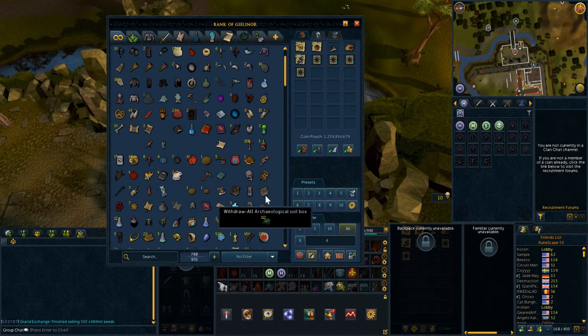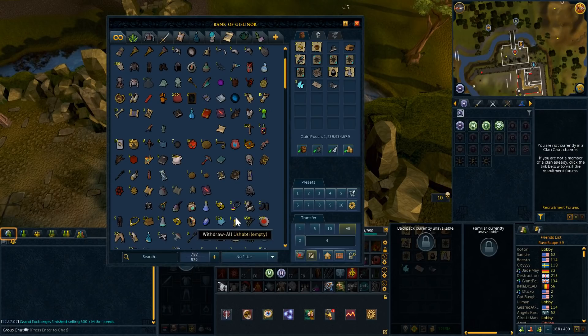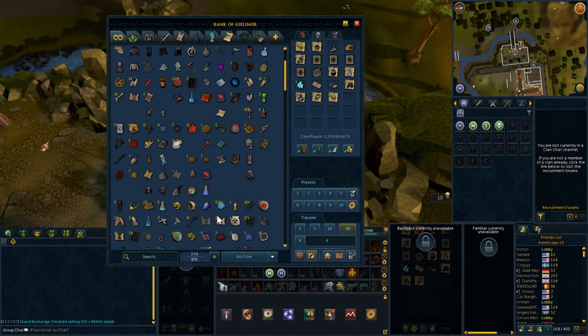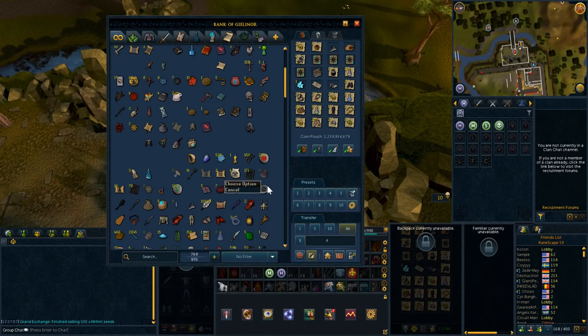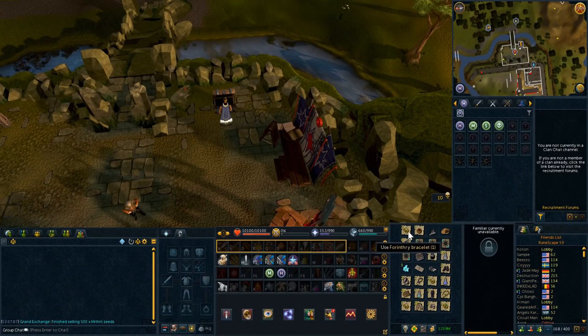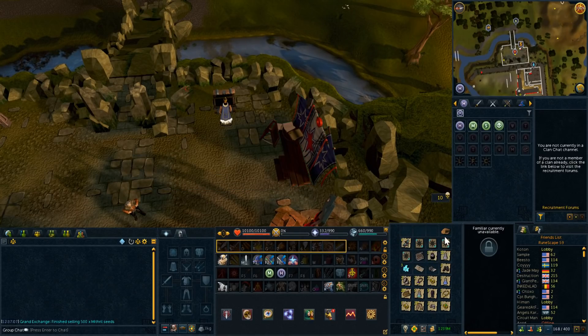To do this we are going to be making use of filters to make our lives easier and really get everything unneeded out of your bank. Then we'll move on to making our tabs that will fit our play style correctly, and then we will finally be organizing these tabs so everything is perfectly in place. First we are going to start off with the first steps to clean a bank and that is clearing out all your junk.